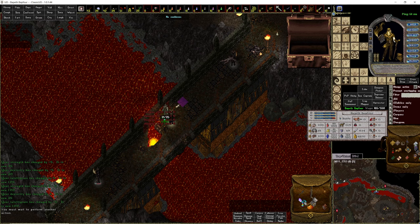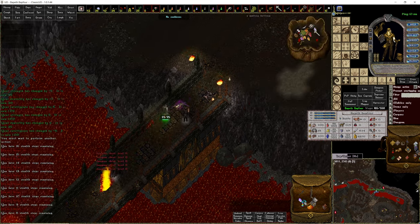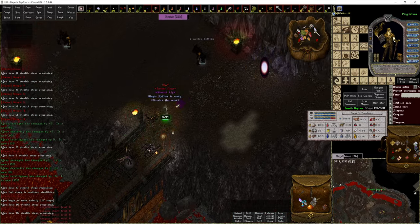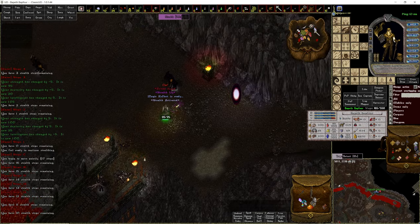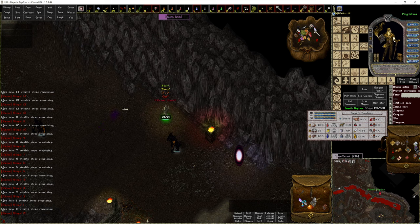The chest is looted, let's do a double stealth. I'm just walking, not doing anything — two, one, zero — boom, stealth activated. Look how far we're walking. I don't even have shadow aspect right now, I've got Fortune Aspect. So there you go — double stealth.